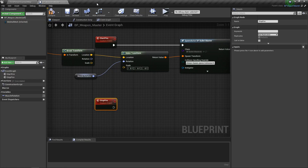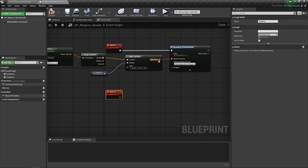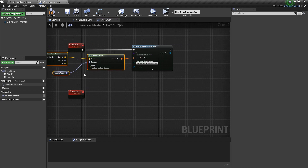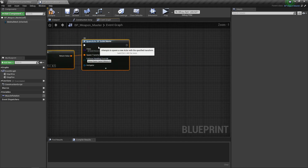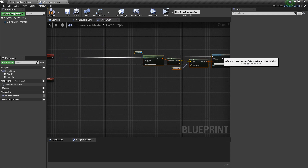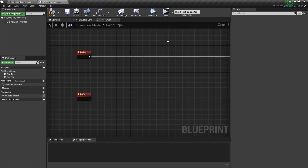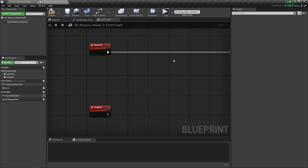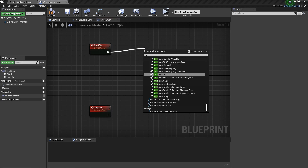Control+Shift+S to save everything. Now what we want to do is take the socket spawn stuff and all the projectile spawning and just scoot that over — we'll still have it connected but I want to keep a nice open workspace. What we're going to do is make a switch on fire mode.